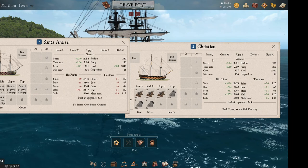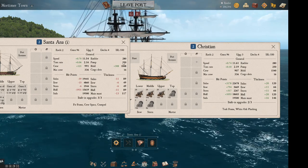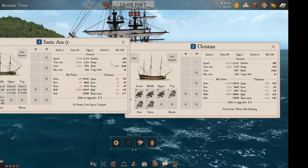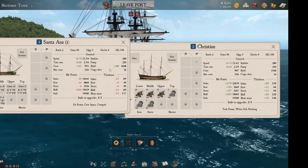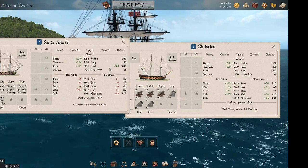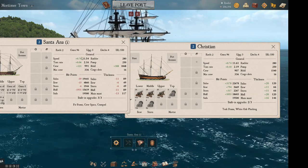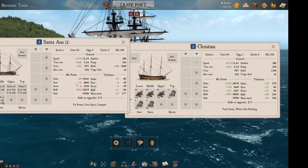The speed's similar, surprise surprise. The rudder is the same, pump's the same, turn rate's the same, crew is exactly the same. The hold — the hold is actually a little bit bigger in the Santa Ana, so kind of meh, not good enough. I didn't really care what types of upgrades to put on it.